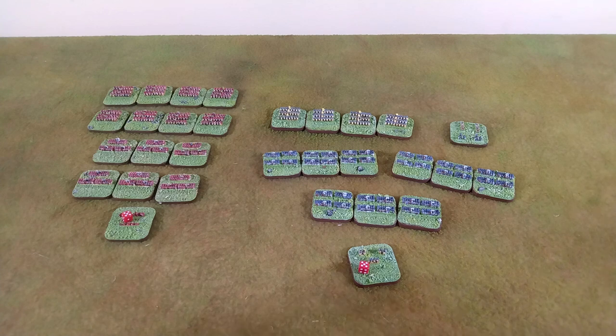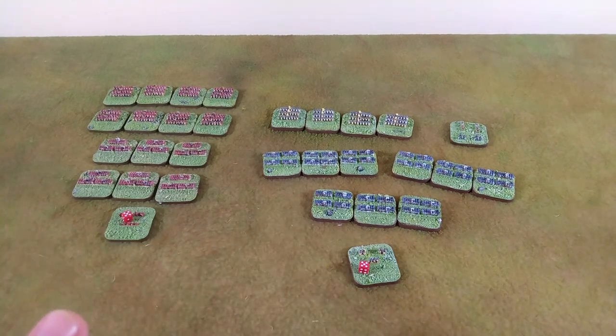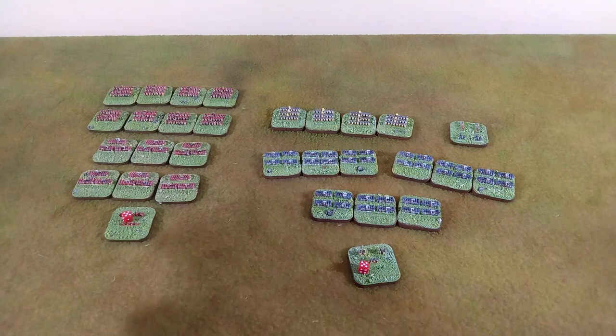The side with the larger army sets up second and goes first on the first turn, regardless of elan. The defenders get to assign the side of the table. Army construction is only half the battle, and terrain setup tends to get short shrift, particularly for solo wargamers who just throw things down, or for those primarily playing scenarios.